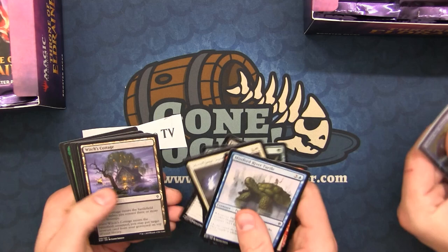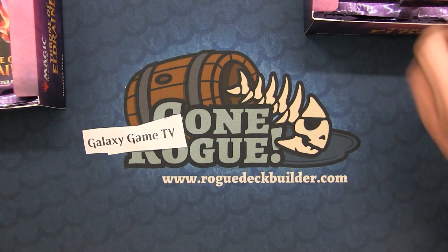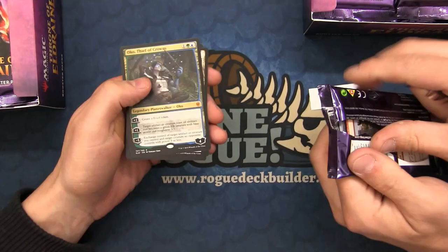Galaxy Game TV asks what's the best card to spec on from the set that's lower — Lovestruck Beast. I still like it as a spec. Brazen Borrower was one of my good calls. Oh wow, what do you say about this box? We got the Oko!